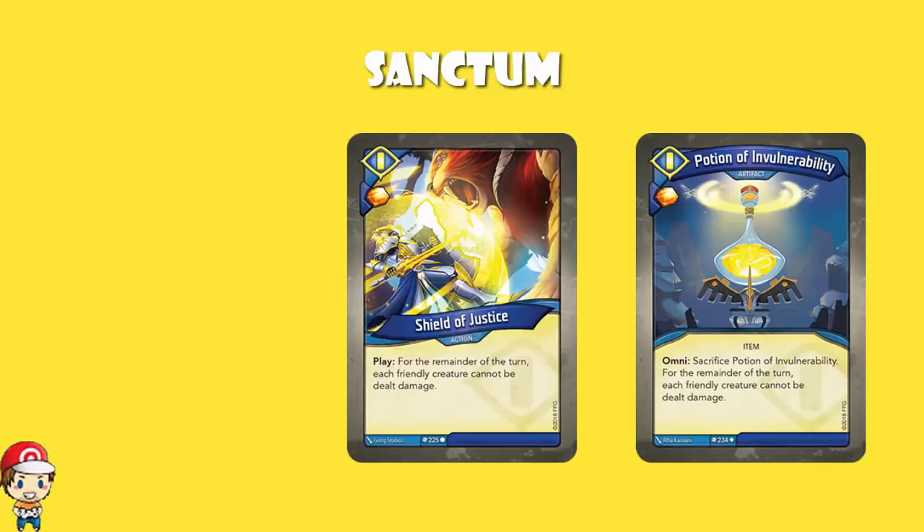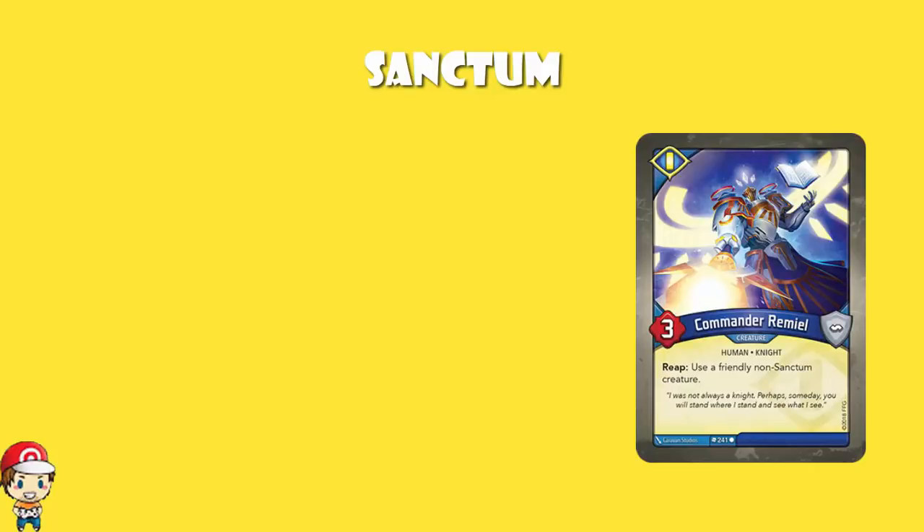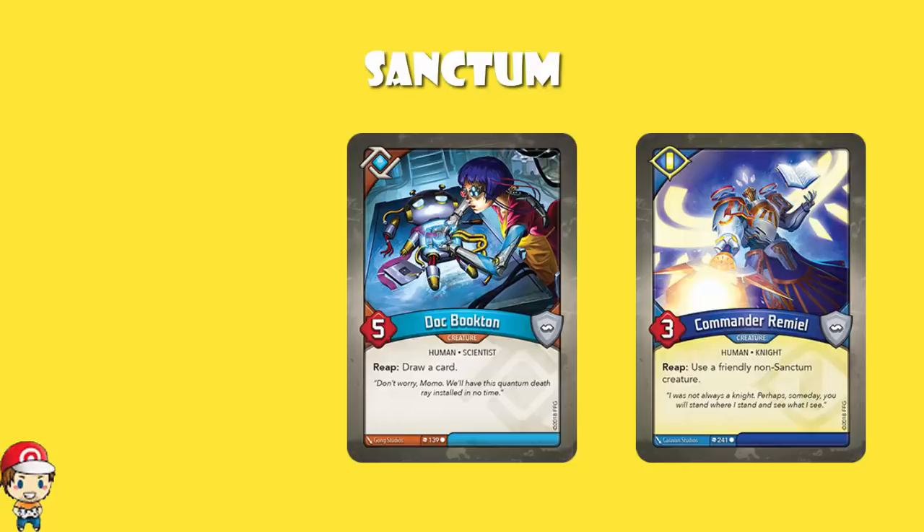Do remember that with Logos, you've got both Phase Shift and Wild Wormhole that could potentially allow you to play these cards and then have a Logos turn where all your creatures are invulnerable. We have got one copy of Commander Ramiul, which when you reap allows you to use a friendly non-Sanctum creature. It's not quite as good as Phase Shift, though it's not quite as random as Wild Wormhole — you can only use a creature, you can't play a card, but that could be really, really useful. You could, for example, use Doc Bookton — reap and draw a card.